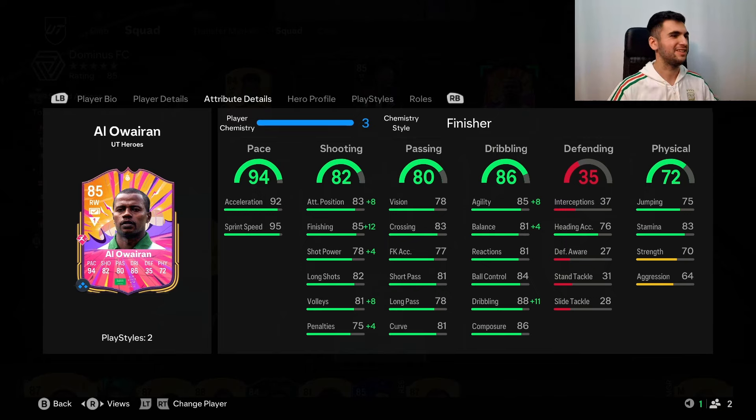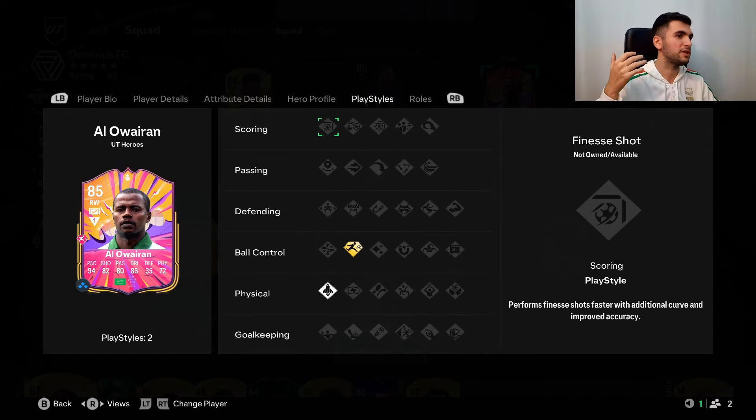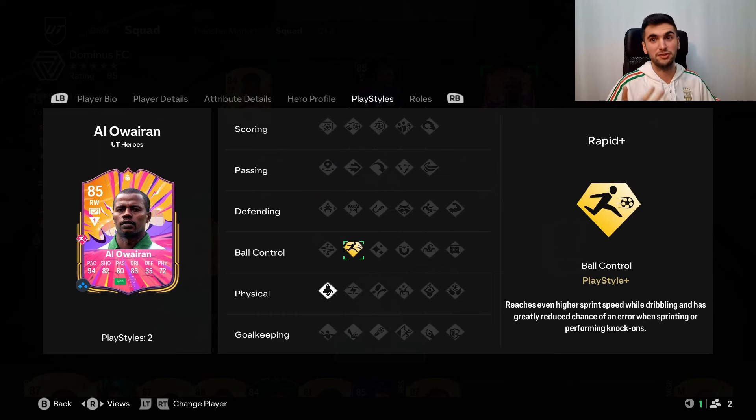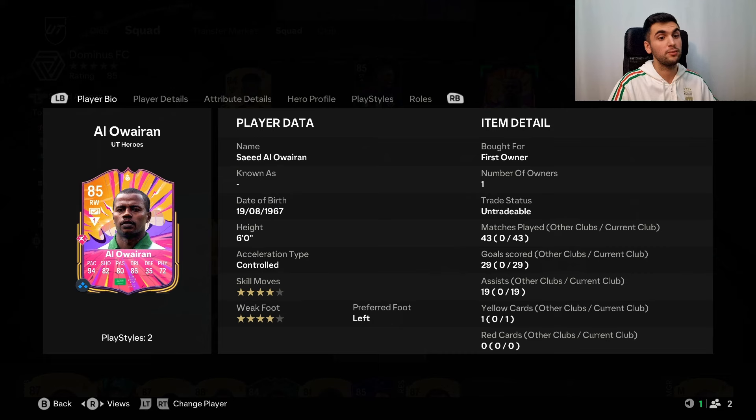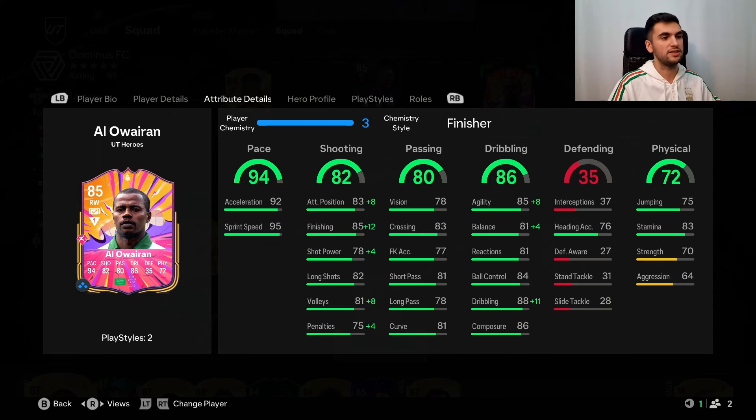I played this card four games and I can tell you he is actually a great Inside Forward plus plus right wing. The Rapid play style, even if nerfed today, I don't feel like you should panic — it is nerfed but still usable. The pace was good, shooting stats were good, and his attacking positioning — he knows how to cut inside because of the role plus plus. The crossing was so good every single time, and look how many assists: 90 assists with this card.